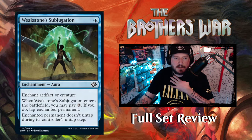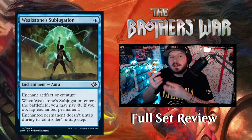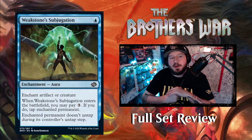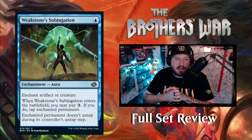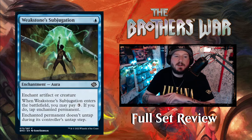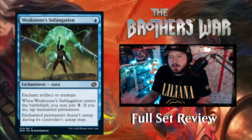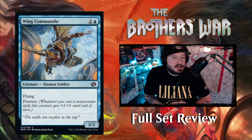Next up we've got Weakstone's Subjugation — one blue for an enchantment aura, enchant artifact or creature. When it enters the battlefield you may pay three — if you do, tap the enchanted permanent and it doesn't untap during its controller's untap step. So this is like Bubble Snare or Tamiyo's Compleation — if it's already tapped, just pay one blue to enchant a creature and it can never untap again. If it's not tapped, pay four total to tap it and enchant it so it never untaps. Great little board control card.